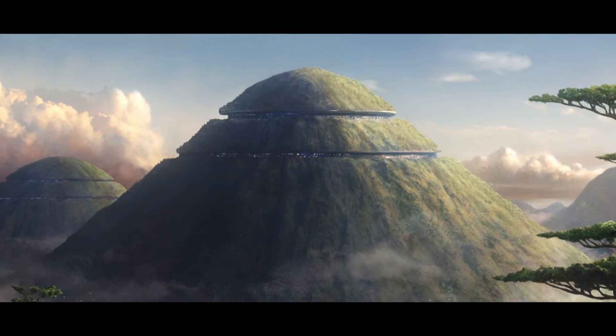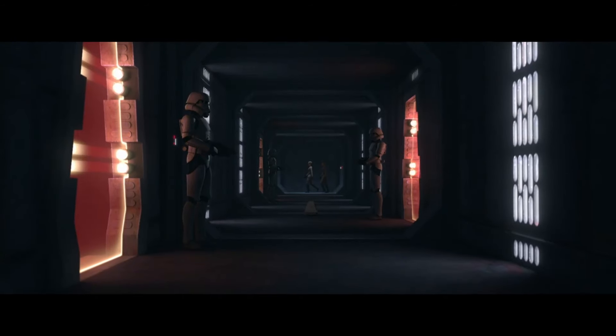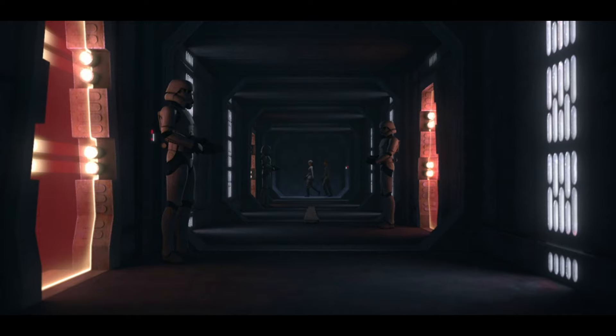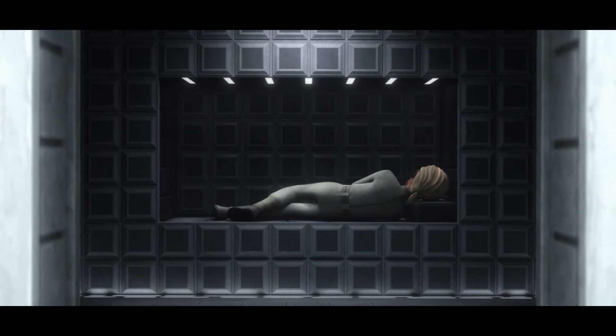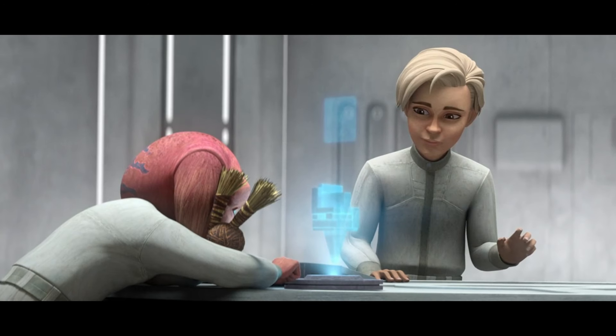As per usual with these season 3 episodes, we start off on Tantus once again. The music and the setting just shows how ominous the place is — it's all very unsettling. We get our first look at Omega, who's a prisoner once again, and we see her meet and interact with the other prisoners.